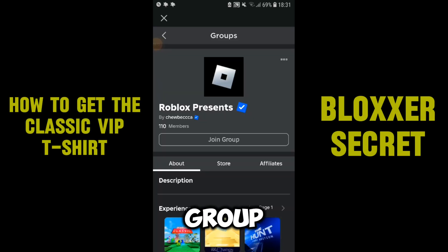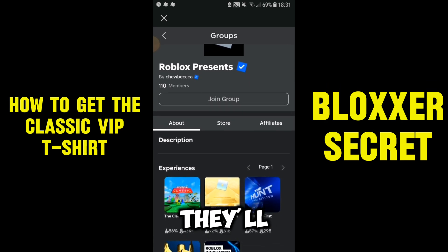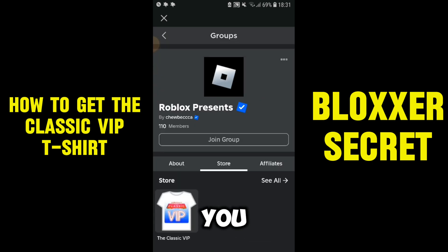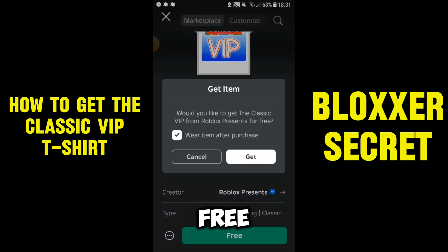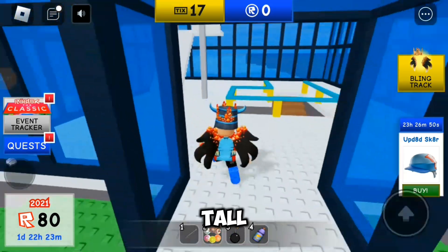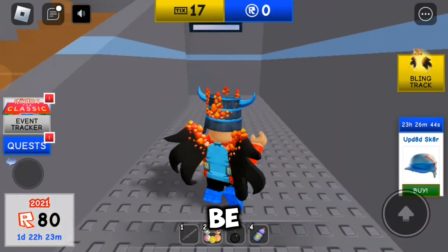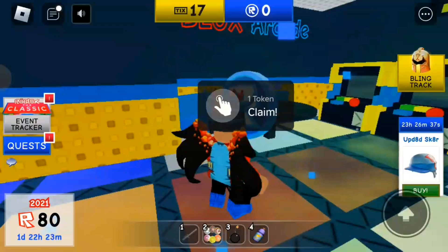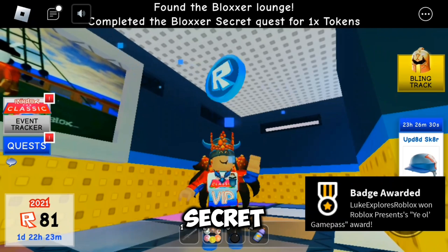If you come to this group — 'Roblox Presents the Verified One' with 110 members — they'll have all the games listed. Go to the store and you can get a t-shirt for free that lets you go through the portal. Head over to the tall blue building, and since we have the shirt on we can go through — yes! — and then collect the coin. Secret quest completed!